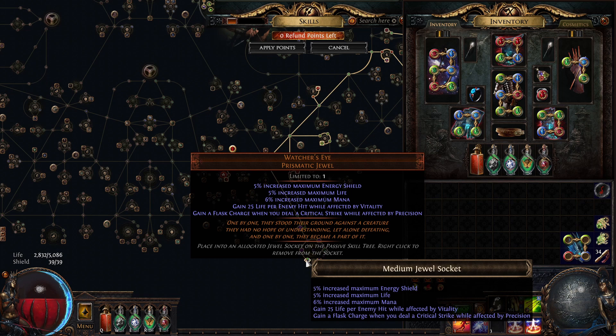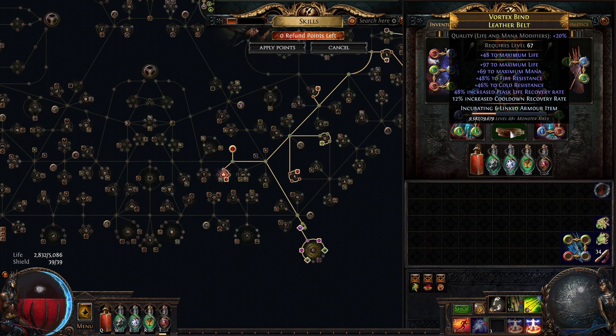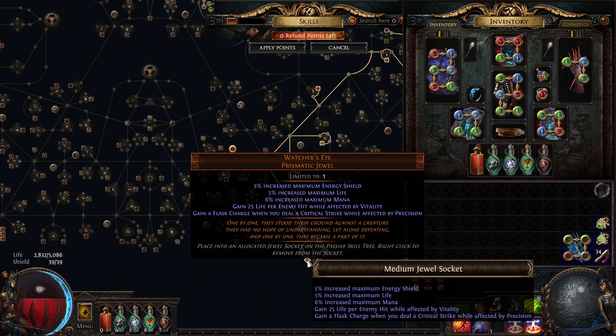The flask-charge mod on the Watcher's Eye keeps up my life flask — even as a Pathfinder I need roughly five charges per second due to the chest mod and belt mod for recovery rate. I spam my life flask every three or so seconds. Additionally, the Vitality mod — 25 life per enemy hit — is very strong since we spawn roughly 240 sparks per second. Just this mod gives us roughly 20,000 life per second if all sparks hit the five maximum targets, which is achievable in super-juiced content like my 100% delirium video.